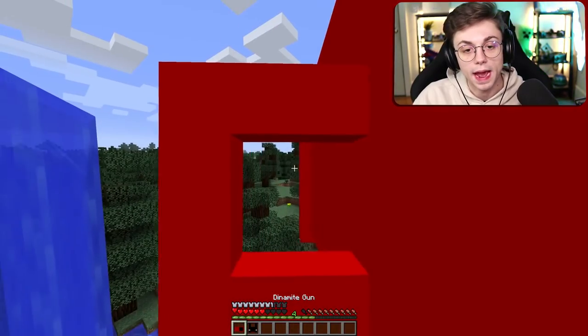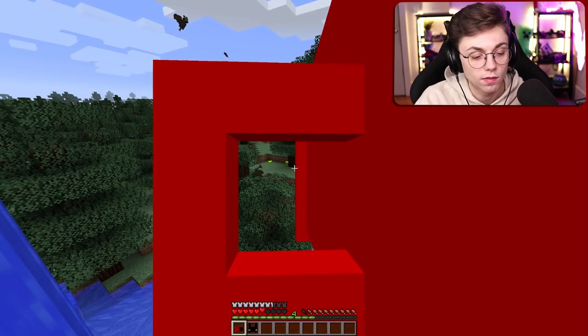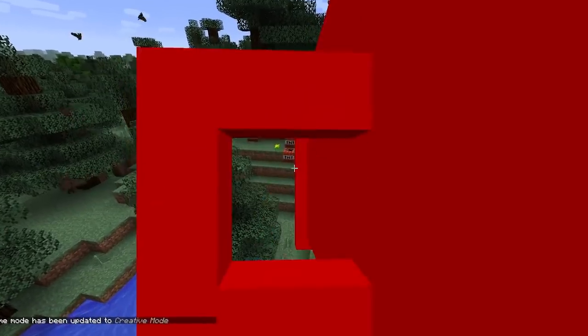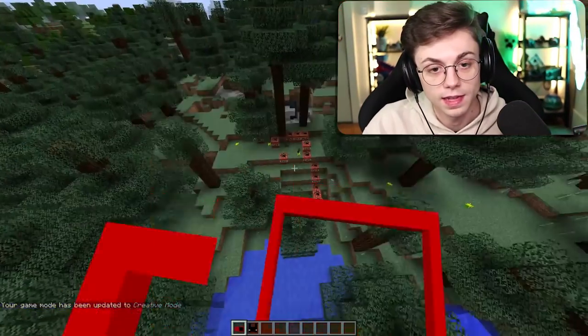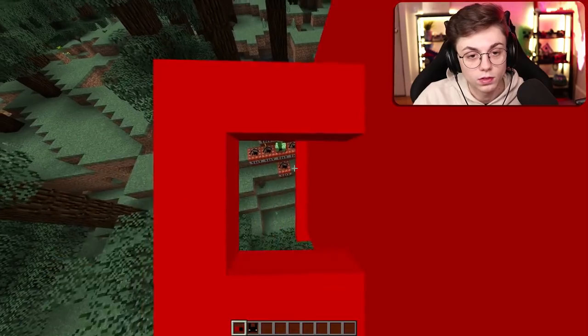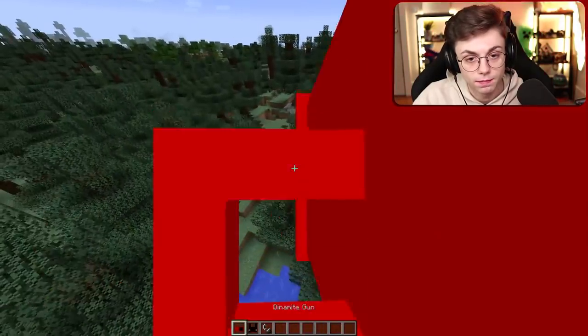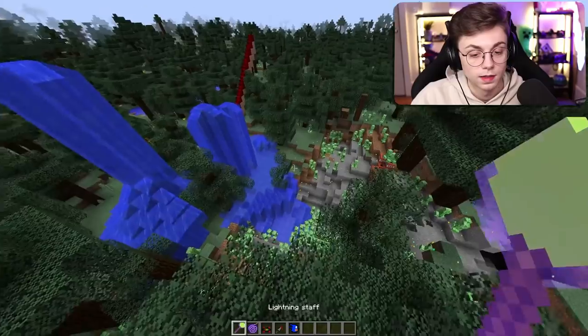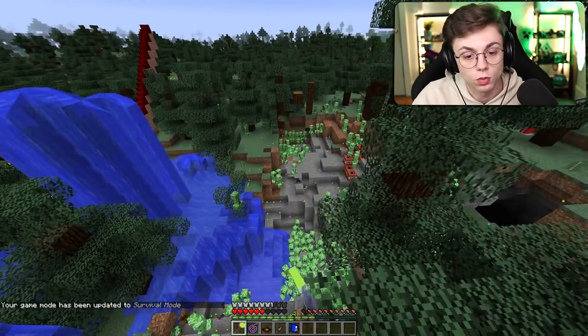Now we got all these bats. And I found this TNT gun that takes up half my screen. Maybe it's because I don't have any TNT. That'd be working now. It just kind of places TNT wherever I look. That's not what I imagined the TNT gun would be. We found a creeper. TNT gun kind of sucks, but yeah, it's not that bad — it's just kind of slow. Lightning staff. How do I use this? Lightning staff doesn't work.